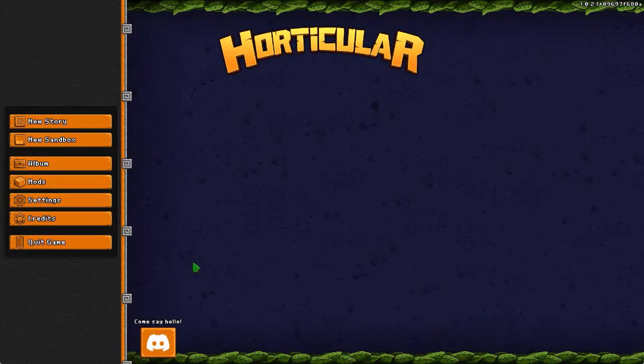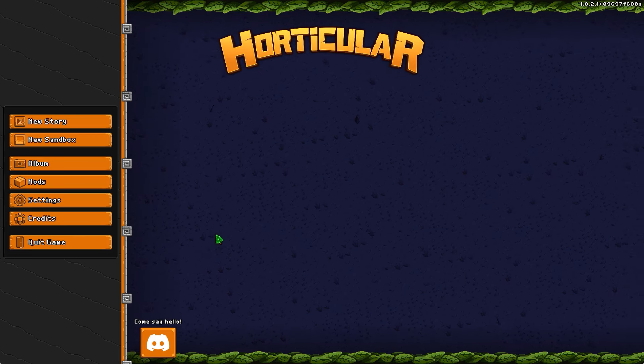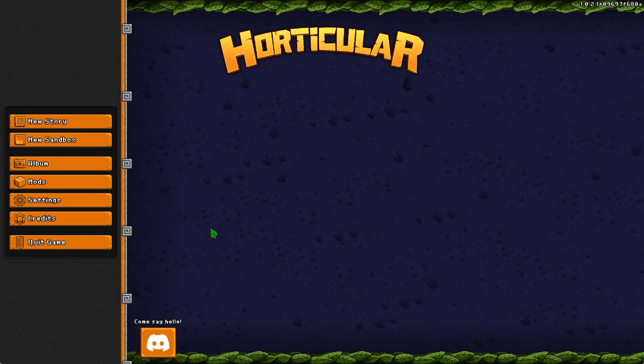Good morning everyone, Dave from the WeeHours here today checking out Horticular. I am reasonably confident of the pronunciation of that. Why are we checking out Horticular? Because the opening of the Steam page says I've been summoned by magical gnomes, and that's enough for me to go ahead and say yeah, I'll check that out.